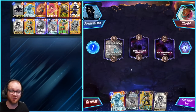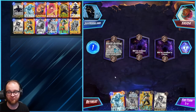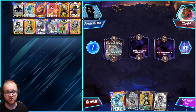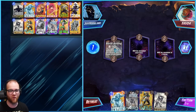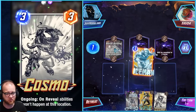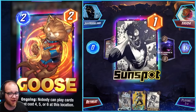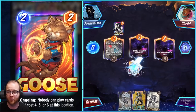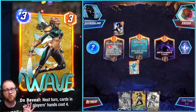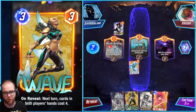Today's Marvel Snap deck highlight combines some of the most powerful disruptive cards Marvel Snap has to offer currently, and closes things out with a combo finish that is certain to get you a lot of wins. As far as disruptive elements go, we have Armor as well as Cosmo to shut down various things our opponent is doing on their side of the board. We have Goose to restrict where our opponent can be deploying their various threats. And we have Wave, who doubles not only as a disruptive card going into the final moments of the game, but also a combo piece.